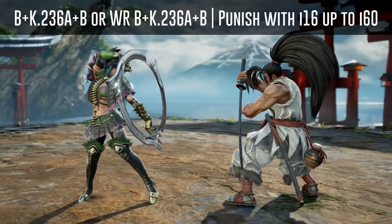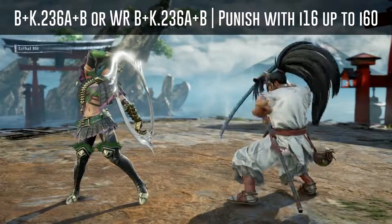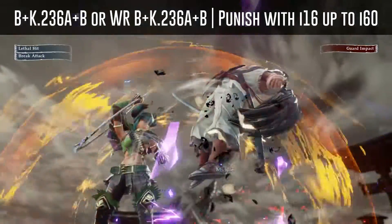But again if you suspect that he will use the auto GI, you can use everything between i16 and i60 to punish him or get your break attack lethal hit.